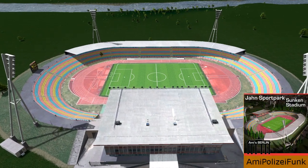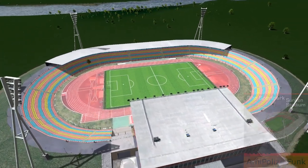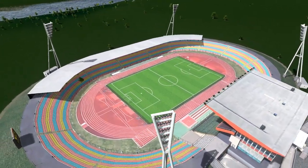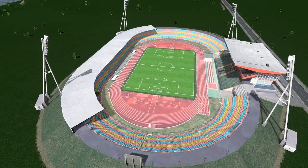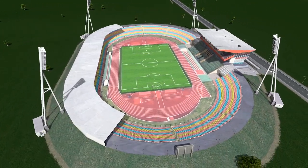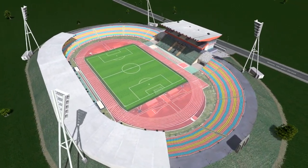Next up we have a very interesting build — the Yarns Sport Park Sunken Stadium by Ami Plissifunk. If those are pronounced completely wrong I apologise, but the actual design of this football stadium is absolutely amazing. Sunken stadiums are not something we've actually seen before, so to do something like this is an absolutely amazing and great idea to add to the workshop.